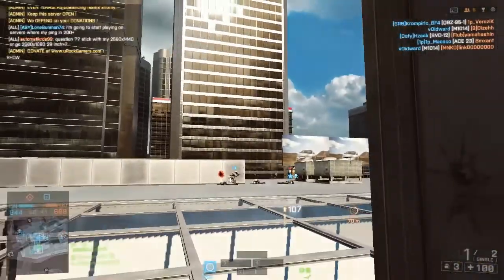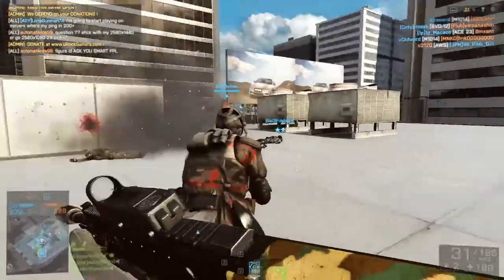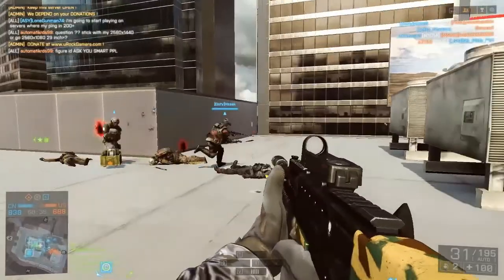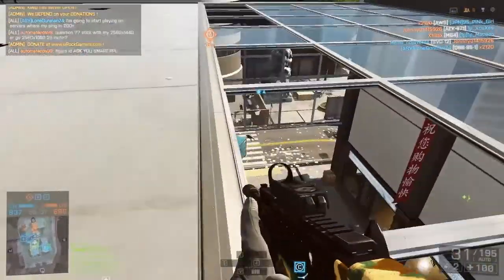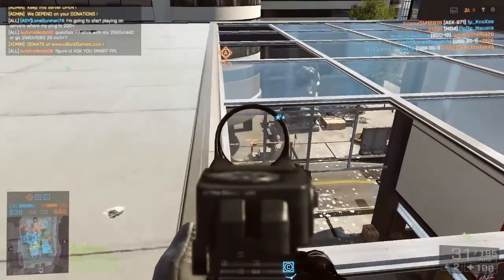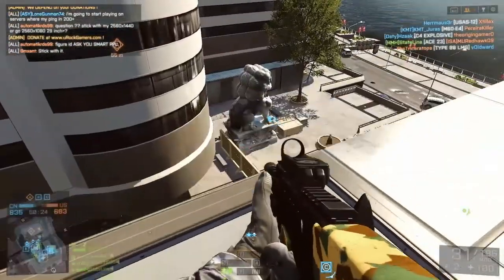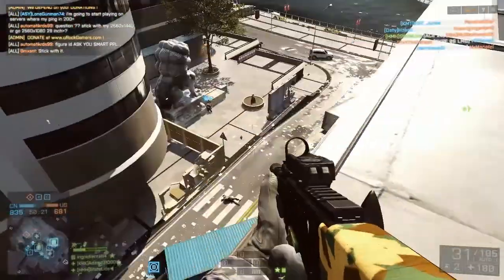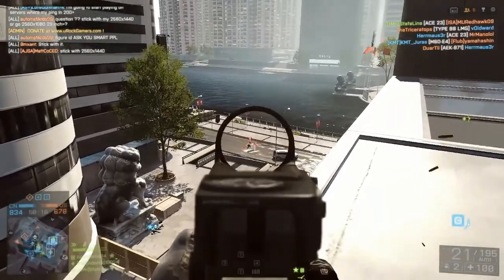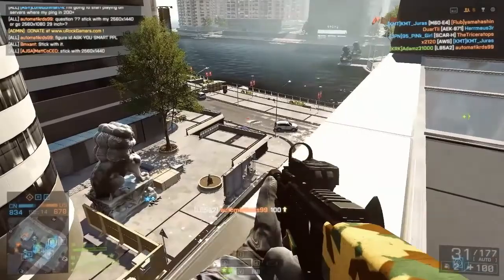All you need to do is number one, get 3 assault rifle ribbons, which do not need to be in the same round. They can be scattered through multiple rounds — it depends on how good you are with assault rifles and generally how often you die. Personally, it took me one round to get this, so that is the easiest part of the assignment.